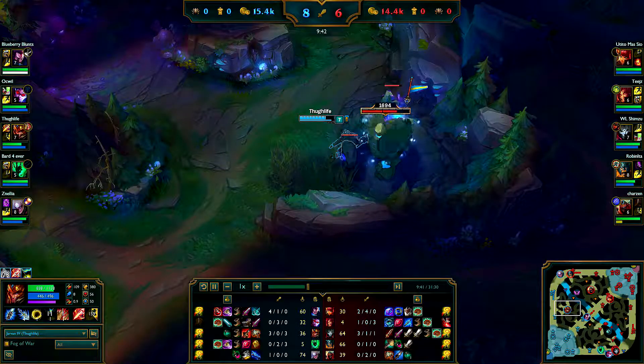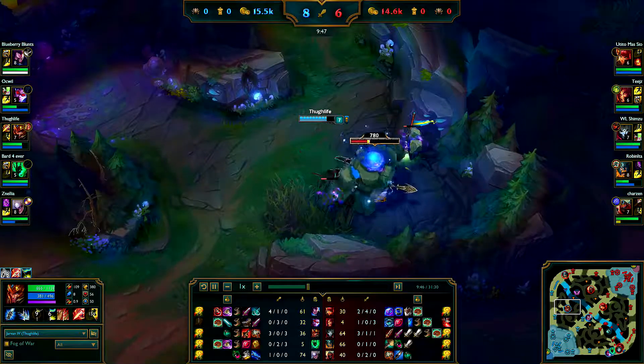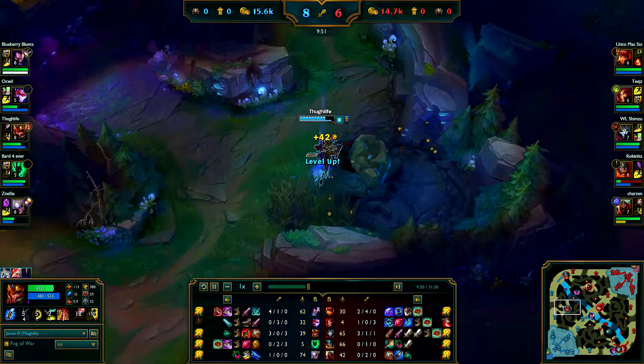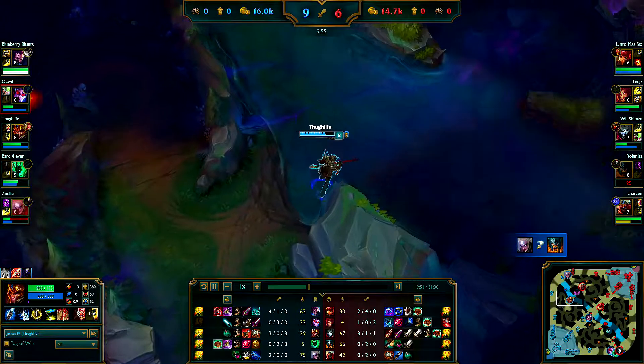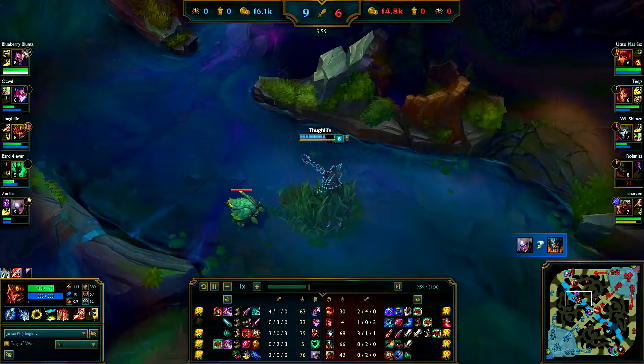I'm going for Warrior first. I don't like Cinderhulk on Jarvan — most high elo players take Cinderhulk — but I can switch it up later if I want. I like the damage early and Jarvan is especially good early. He falls off a little bit later on.